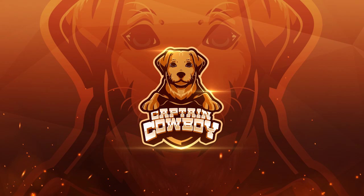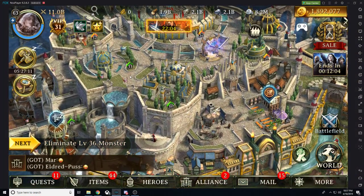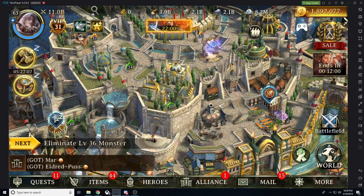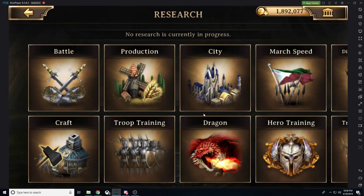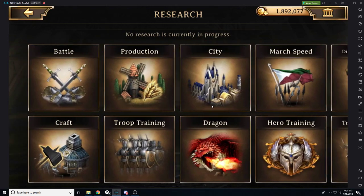Hello, welcome back. This is Captain Cowboy here with another video. Tonight we're doing our Beginner's Guide to Iron Throne mini-series, part 8. Part 8 is going to be our research. Right here we're going to be looking at our academy, and we're going to be looking at all of our different research trees that we have available. We're going to look at how we want to prioritize it, and we're going to look at what's going to give us the best increases, best power increases, and all of that sort of jazz.